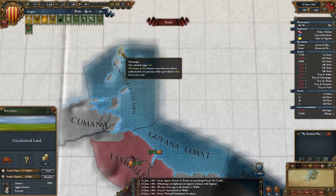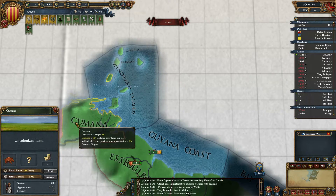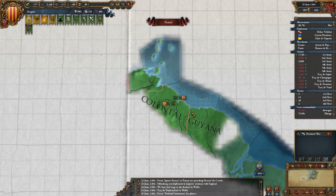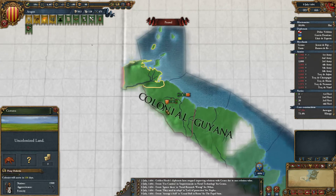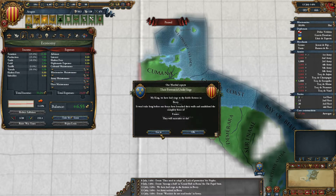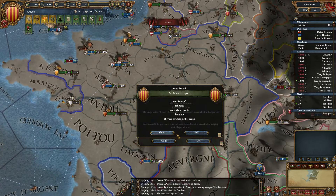I'll colonize over here now — which one has the least natives? 1,500 natives. Is that part of Guyana? Yes, I think it is. We have no colonists to send — I have to get this one back. I'll recall that one and send the colonist there. I'll split this army up in two as well. Another colony is going to be very expensive. That's down to 14% — I'll take those troops there to try and take over that siege.